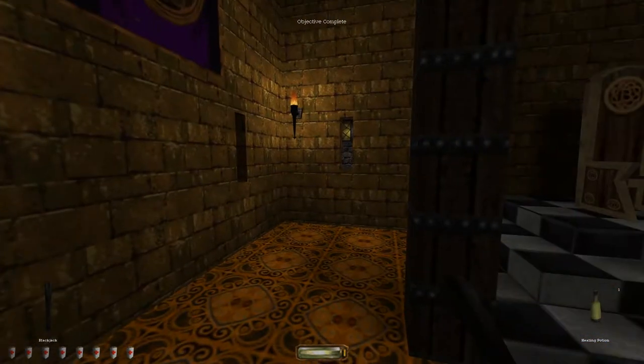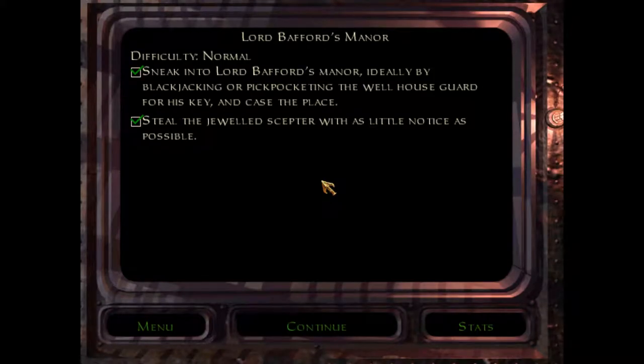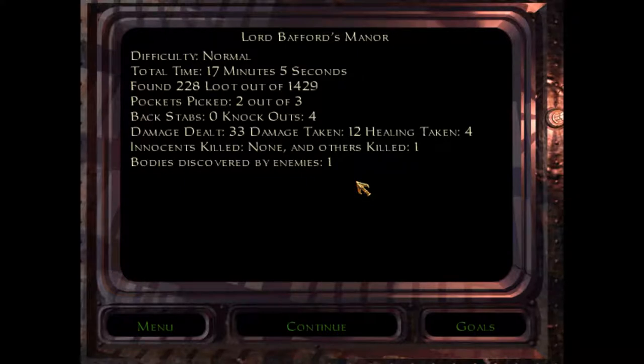That's what we're looking for — here we go. So I guess as soon as you complete the objectives, mission over. Mission accomplished. How did we end up doing? 17 minutes. We missed so much possible loot. If we were a little bit more thorough instead of sort of beelining towards the objectives, I'm sure we could have found some of that. Two out of three — I saw one more key on that other guard. I do wonder if I missed a whole chest somewhere.